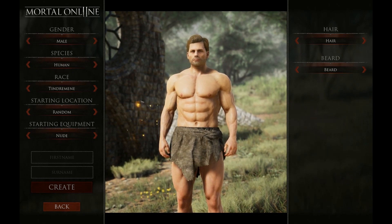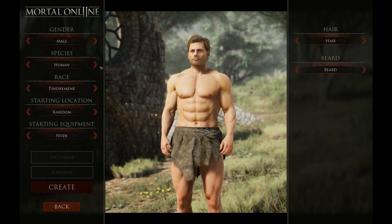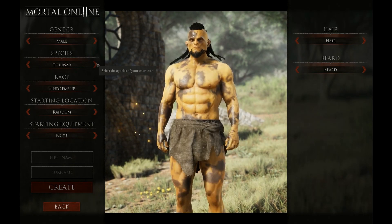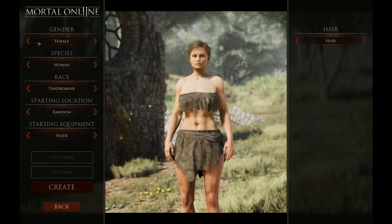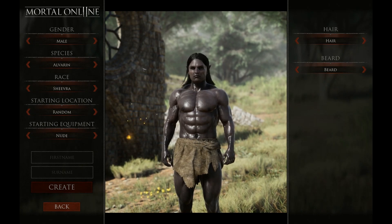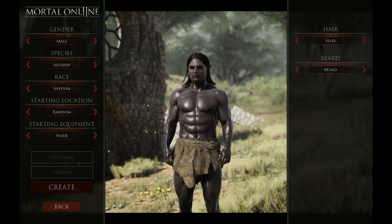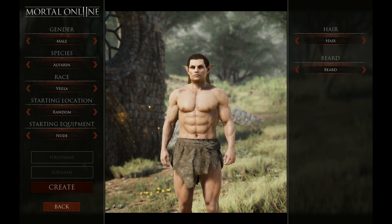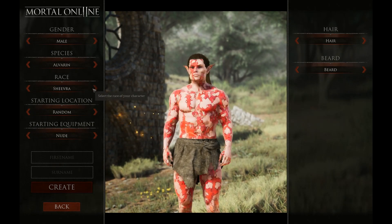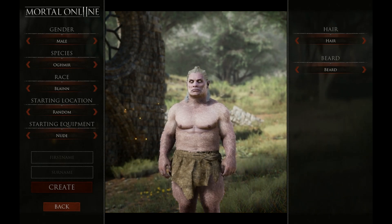So the character creation screen — the characters look awesome. You also have different races: Human, Alvarin, Ogmir, and Thursar, with male and female options for each. These are species as well as races. I don't really know what all of these are, but one looks like an elf, and Ogmir looks something like a yeti race or species.